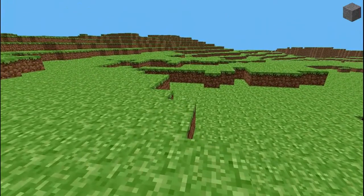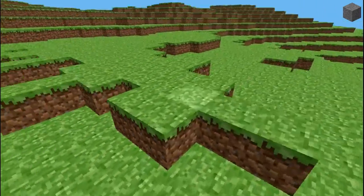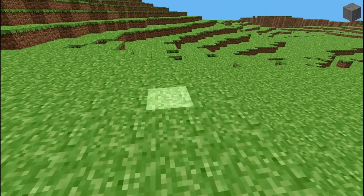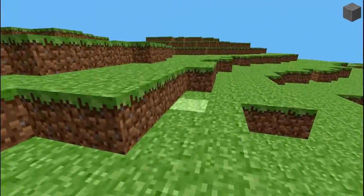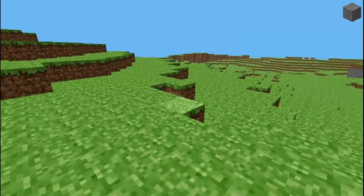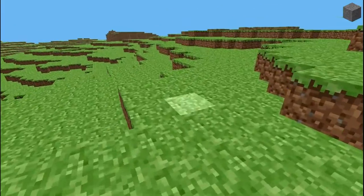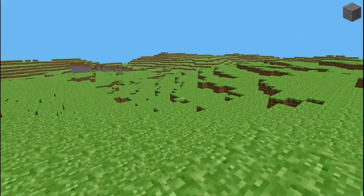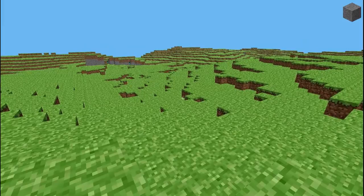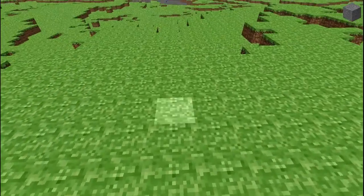There's a pre-classic development period of Minecraft which was six days basically, from May the 10th to May the 16th 2009. It was first called Cave Game, although there was another game Notch was working on called Ruby Dung, and the textures of this version are from that game. I wanted to show an earlier version but it would have been too short — not enough features — so I went with this one. The RD in RD-160052 stands for Ruby Dung, and the game is still referred to as Ruby Dung in the code itself.